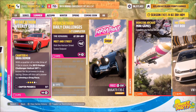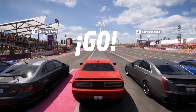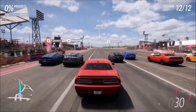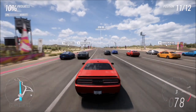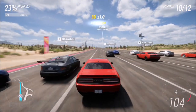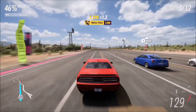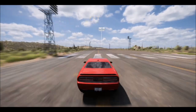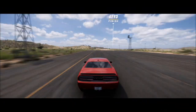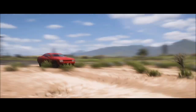Moving on to the final one — again nice and easy — wanting you to win a drag race. To do this I headed over to the festival drag strip and just entered the standard race. I didn't do a specific blueprint or anything like that. Bearing in mind my difficulty is on highly skilled driver tars and this is an unmodified Challenger, and it's still quite easy to win. As you can see, this is just a standard race, standard car, highly skilled difficulty, and it's a nice and comfortable win — and that is this week's Forzathon guide.